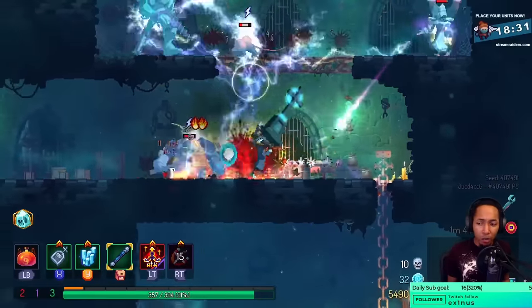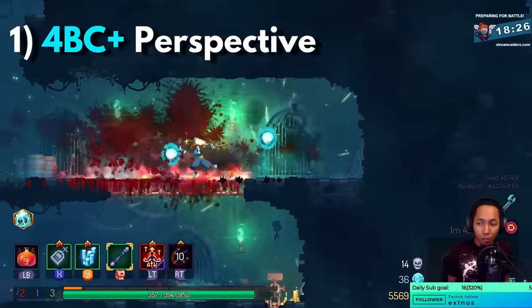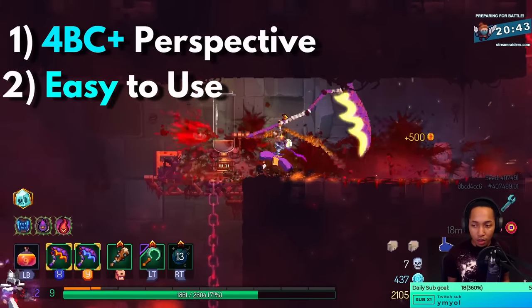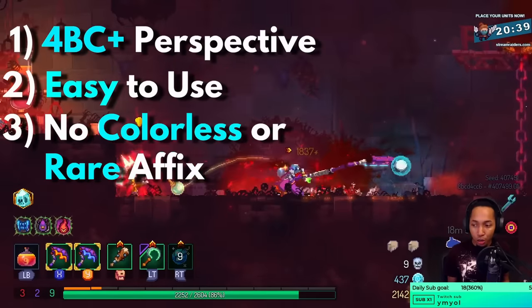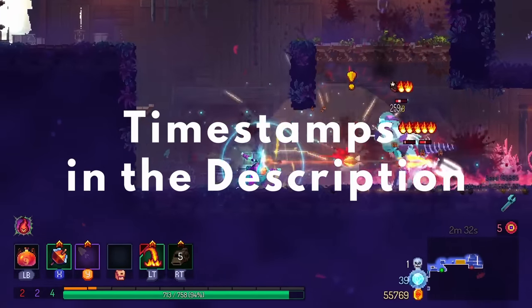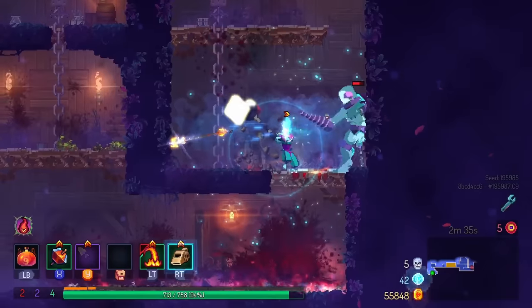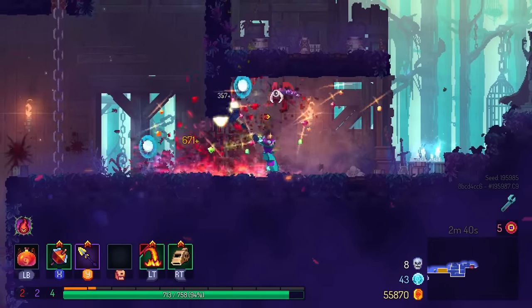A couple of bullet points to remember. This is basically from a 4 BC and higher perspective. The builds I'm choosing are hopefully easy to use and don't require a lot of mechanical skill. And finally, nothing should be colorless, require a star fix, or legendary to actually use. I do have the timestamps to all the builds in the description below, and you can also find the other top three videos also in the description. But now with all that out of the way, let's go ahead and get started with the very first top three build.